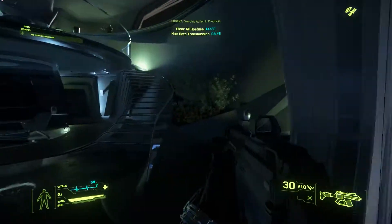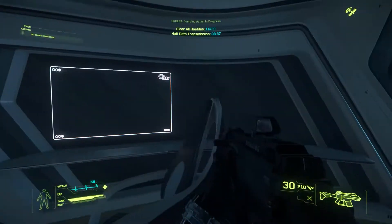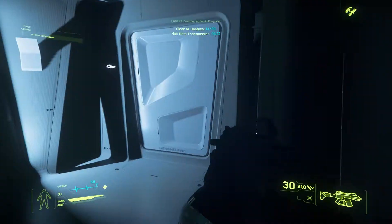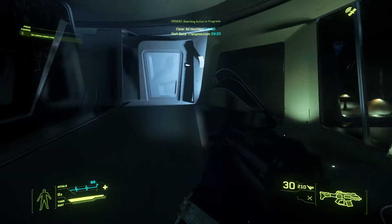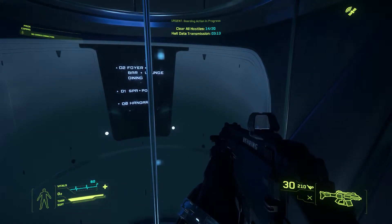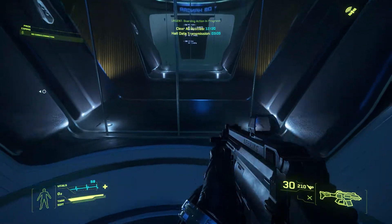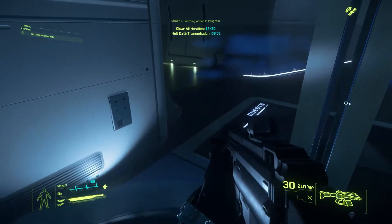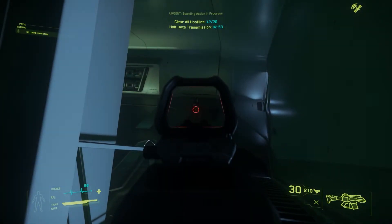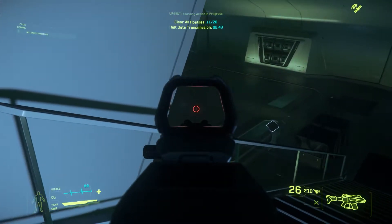Here I'm just running through trying to find that hacking device. Still learning the ship - I know the big areas and where to go, I just don't know where all the bedrooms and other sections lay out perfectly. Running back into the hangar, you can see how enemies just stand there - usually just sitting targets.